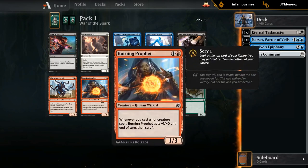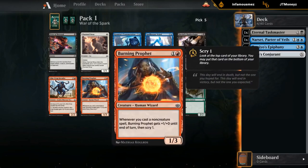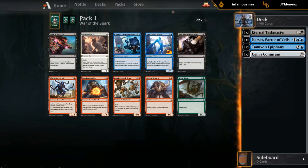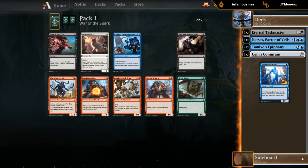I think Burning Prophet is a better card than Spellkeeper Weird, but Spellkeeper Weird keeps us in blue. Do we take Burning Prophet and maybe switch over into blue-red spells where it's great as a two-drop, or do we stick to the Weird, which is a fine three-drop in any blue deck? We could still be blue-black, and if the next pack has a great red card, we can make the switch and ditch the Taskmaster. We'll stick with the Weird. The upside is that if we open a great black card in the next pack, we can just stick to blue-black and not give up on any cards — even though the Prophet might be a better card by itself.